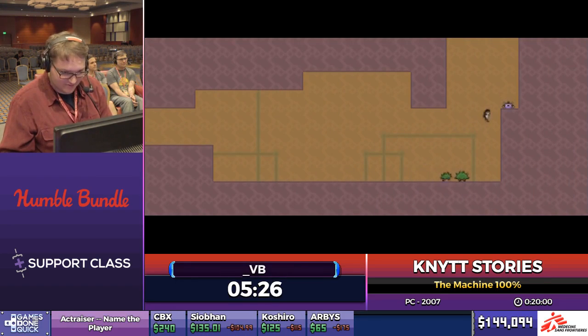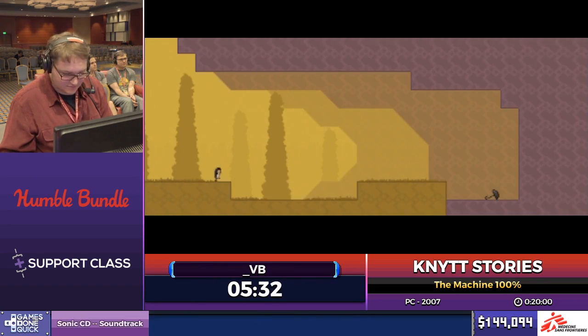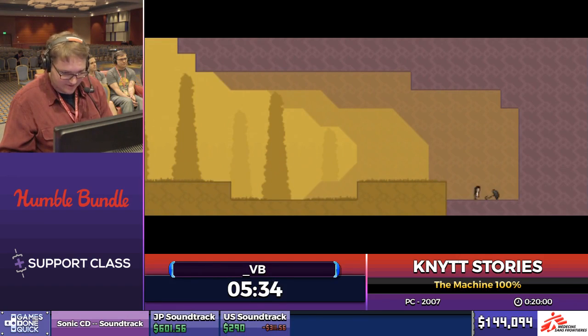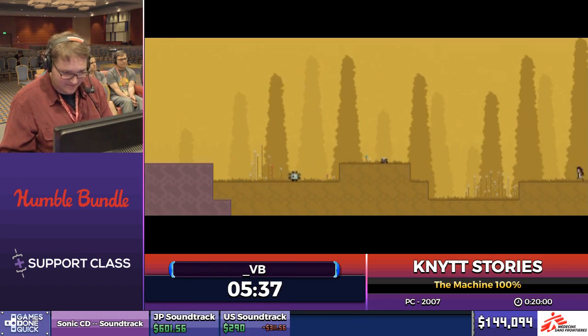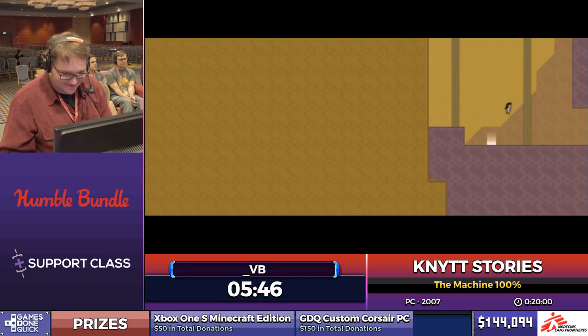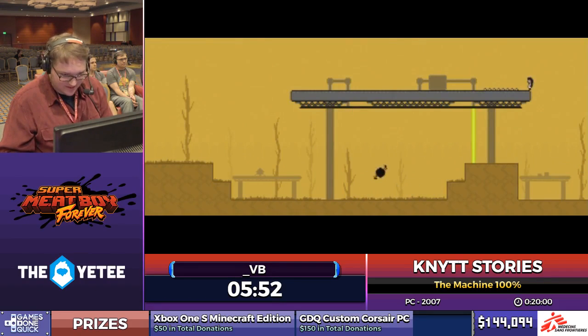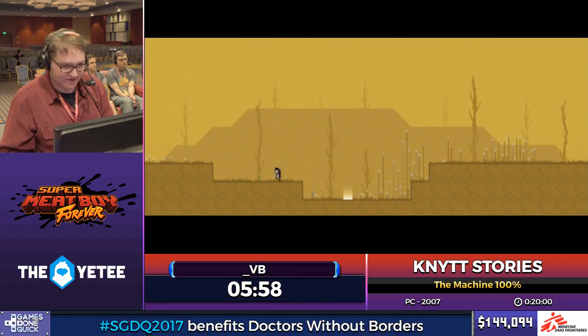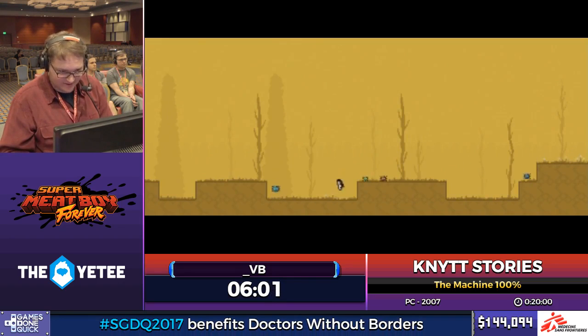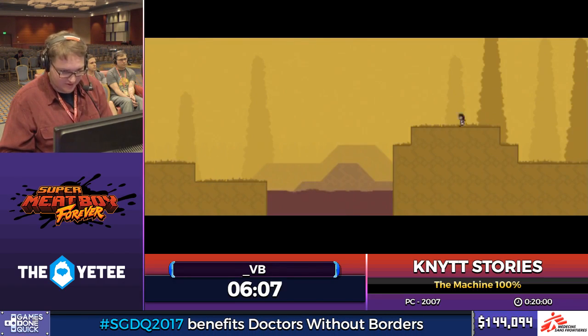So here I get the Umbrella, which is a very useful speed tool because it allows for a lot of skips to be done. The downside of Umbrella is that it is very slow to use in just regular movement. There was a sketchy dodge, but I made it. Here I'm going to go over the top of this part — this is the first skip made possible with Umbrella. If I were to go along the bottom, I would have to wait for lasers to get out of the way, but going over the top you can just run right through.